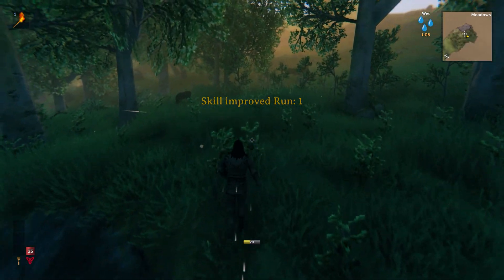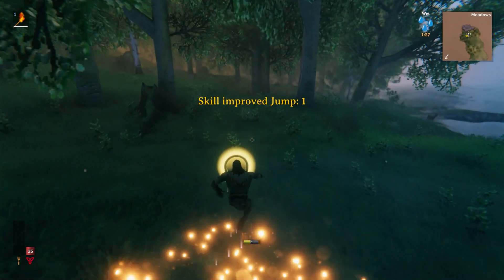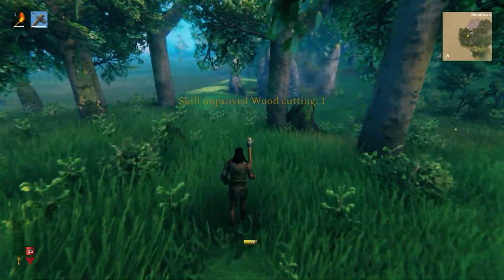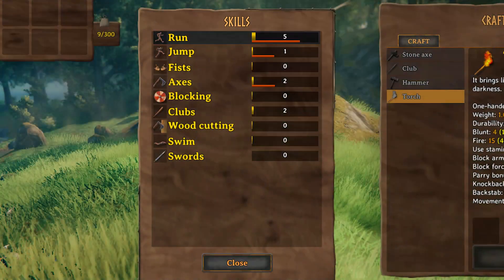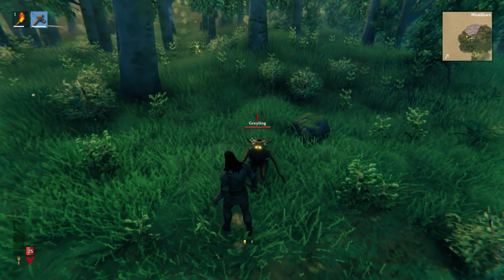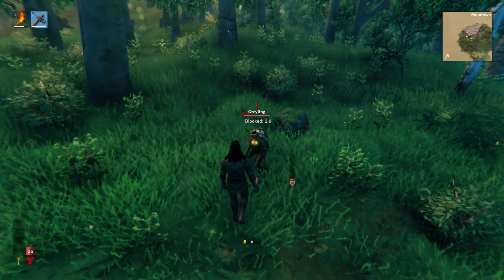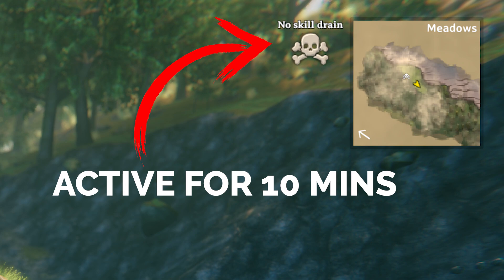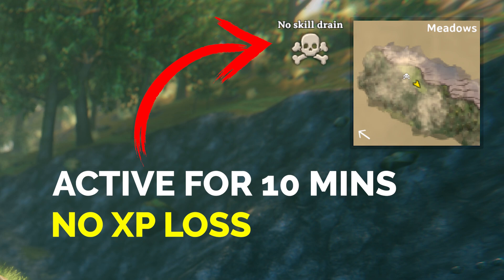You'll also notice skills popping up on the screen — this is a leveling system. Running, jumping, hitting, swimming, hacking — pretty much everything gives you XP within that skill. The amount gained varies per skill; for some weapons you may gain one XP per hit. As you increase each level, the XP required becomes more difficult. On death, the player loses 5% of total level and progress toward the next. A 'No Skill Drain' effect then activates for 10 minutes to stop further XP loss.